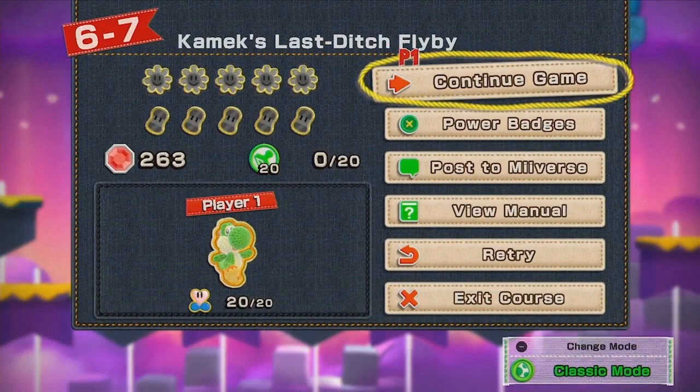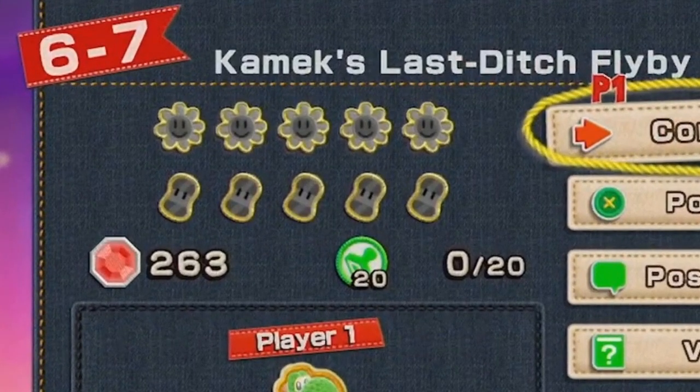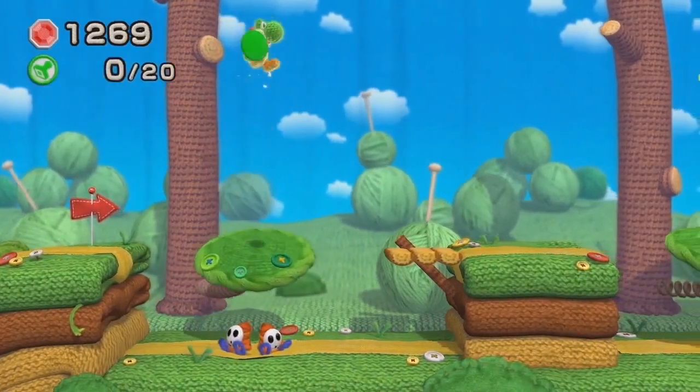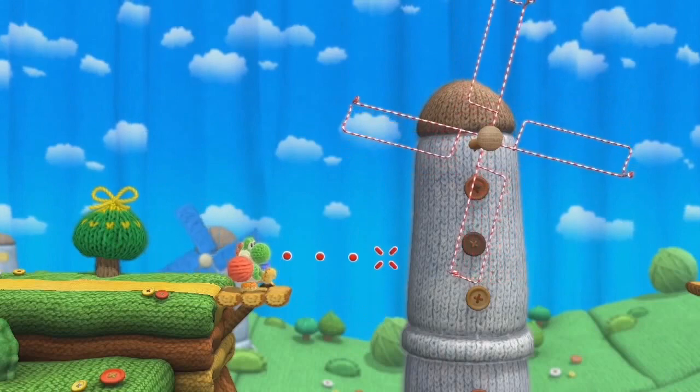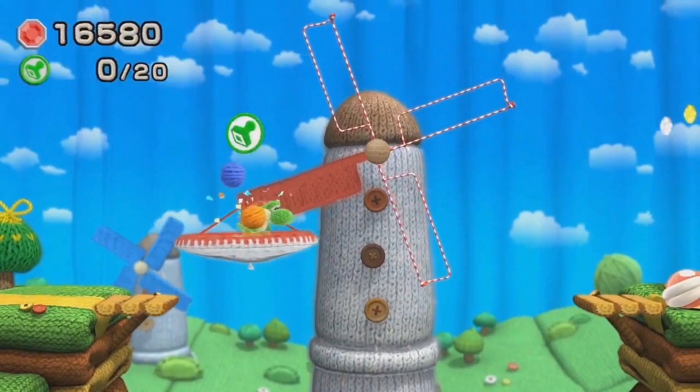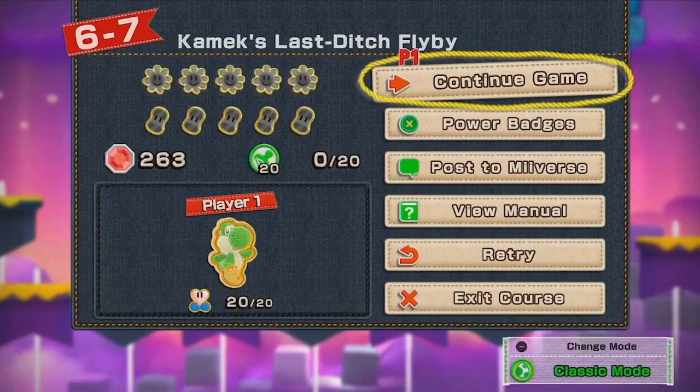The menu also shows one more new item for Yoshi to collect: Stamp Icons. There are 20 icons per level, hidden among the beads — much like the red coins from Yoshi's Island. That's why it was strange to see Yoshi have so many beads yet collect a brand new Stamp Icon. The bigger question is whether each icon unlocks a new stamp or if collecting all 20 in a level is what's needed. That would be a lot of stamps if it were the former, so we're thinking collecting them all will be necessary — nonetheless, it's a cool update to the Yoshi formula.